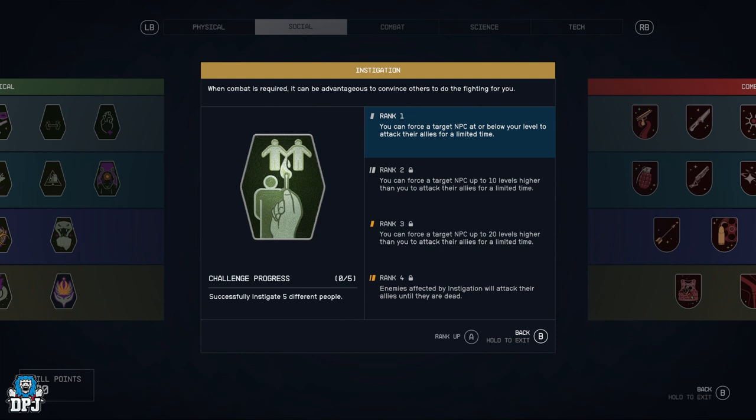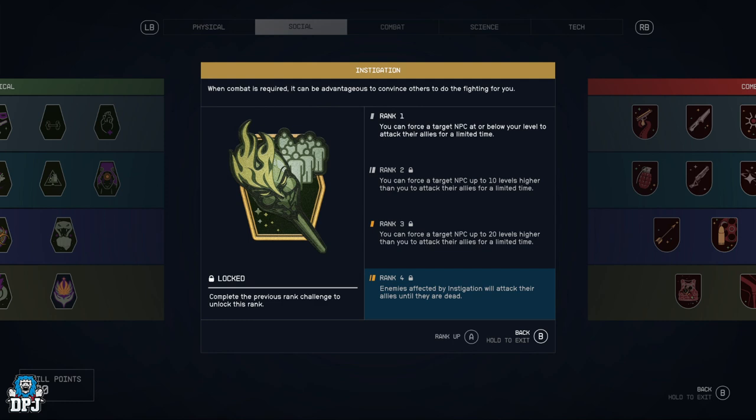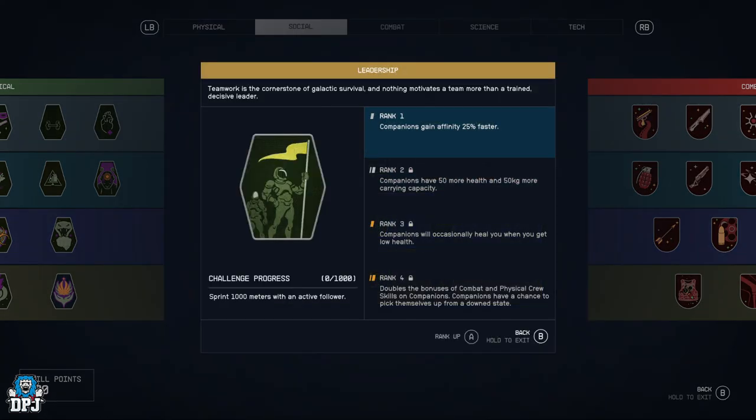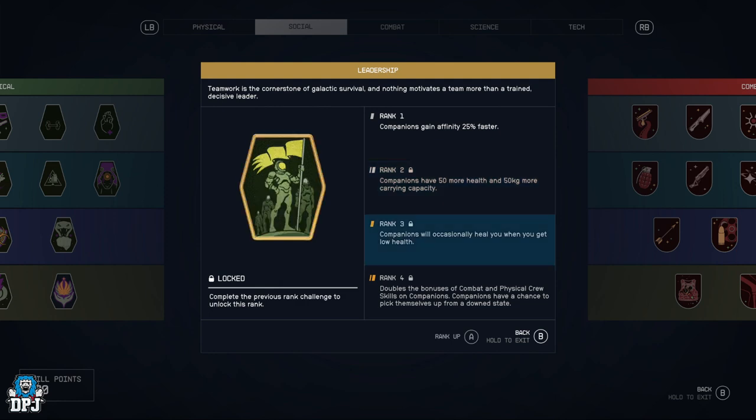Instigation — you can force a target NPC at or below your level to attack their allies for a limited time, then 20 and 10 levels higher. Enemies affected by Instigation will attack their allies until they are dead, so you can just have someone do all the work for you.